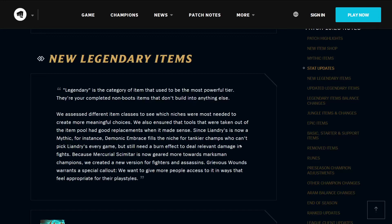Moving on to the new Legendary items. Legendary is the category of item that used to be the most powerful tier — completed non-boots items that don't build into anything else. We assessed different item classes to see which niches were most needed to create more meaningful choices. We also ensured that tools taken out of the item pool had good replacements where it made sense. Since Liandry's is now Mythic, Demonic Embrace fills the niche for tankier champs who can't pick Liandry's every game but still need a burn effect. Because Mercurial Scimitar is now geared more towards Marksman champions, we created a new version for fighters and assassins. Grievous Wounds warrants a special callout — we want to give more people access to it in ways that feel appropriate for their playstyles.